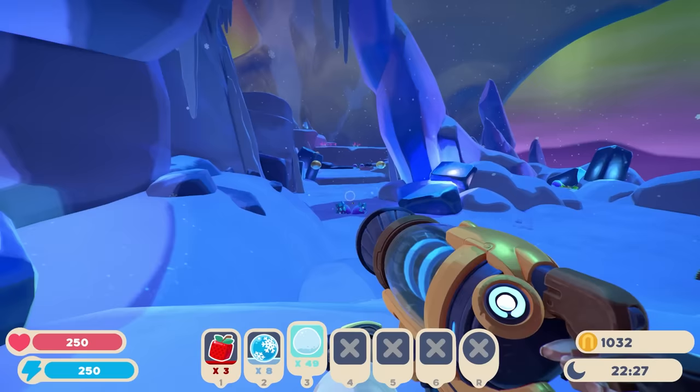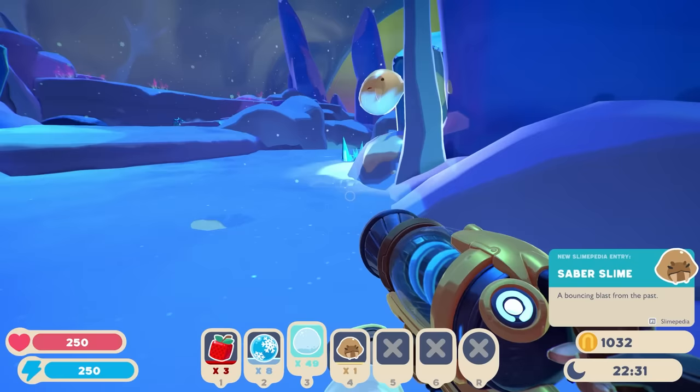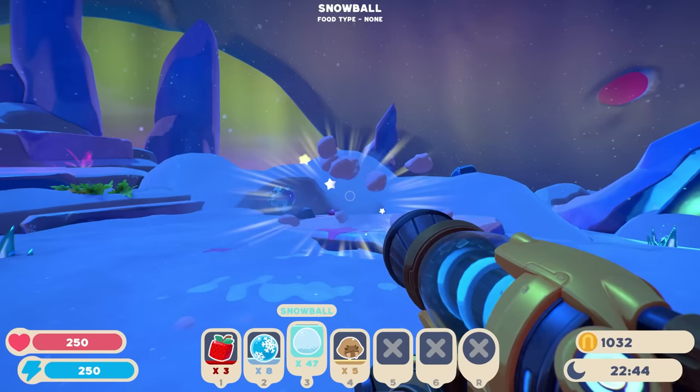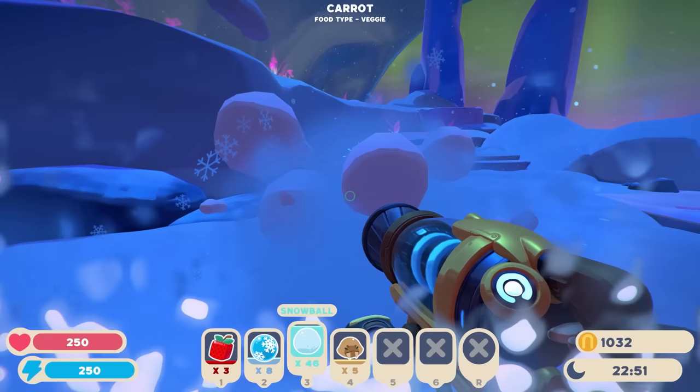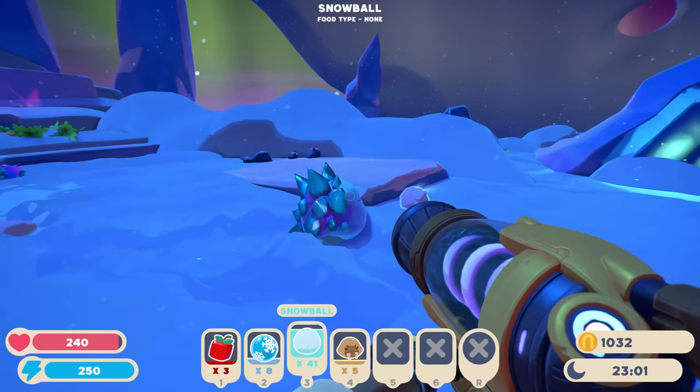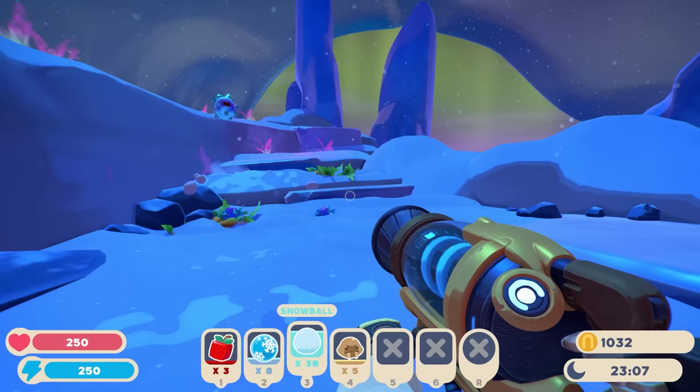Oh there's a saber slime — come here little saber slime buddy! 'A bouncing blast from the past.' Oh they look different too — they reworked the saber! They're so cute, and we can actually suck these ones up this time. I'm gonna hit you with a snowball — oh he just threw a snowball back! He's totally having a snowball fight with me! Oh and the snow is actually getting messed around. This is too much fun!